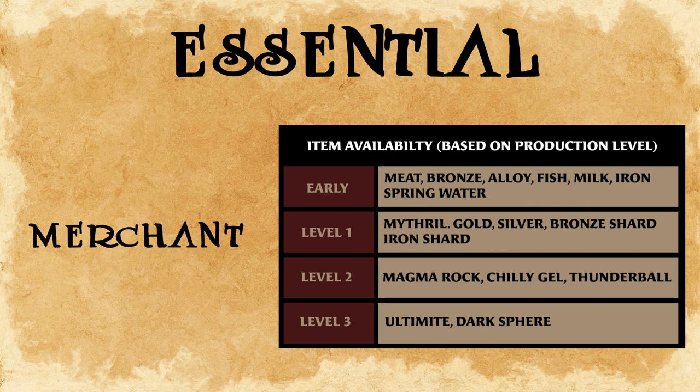Merchants start off with a small selection of items to sell, and as their production level goes up, that selection increases. In addition to purchasing from the merchant, you can also sell your unwanted items.